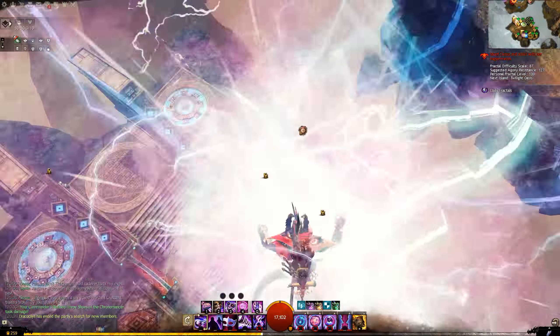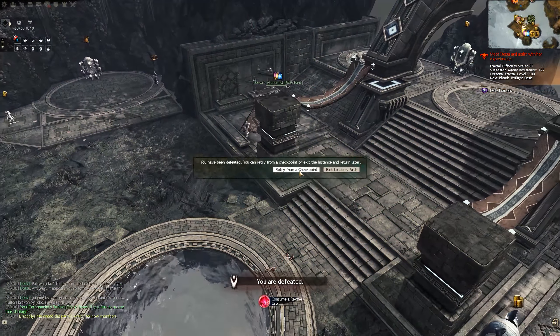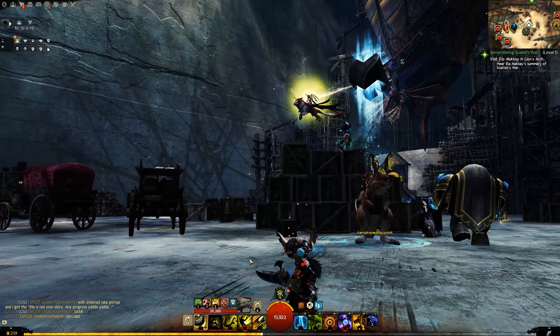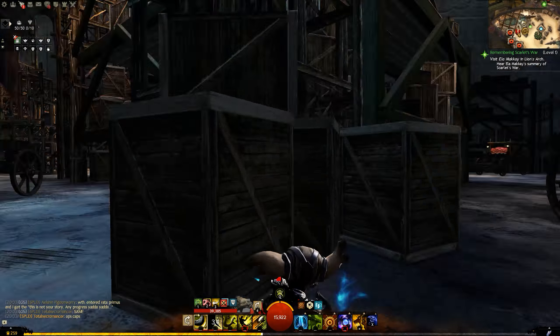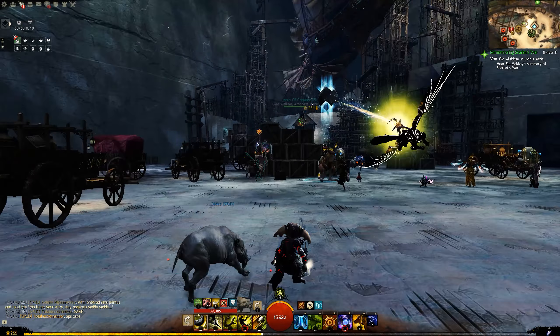Moving on to raids - there's been a change to Call of the Mist. Call of the Mist is the buff that doubles rewards for a certain wing. Recently they talked about having Call of the Mist in the newest wing and also rotating through one of the old ones, so each week when your group gets together you can pick different wings based on where Call of the Mist is. They've updated the marker for it in the Aerodrome to make it clearer which wing is actually under the effect.